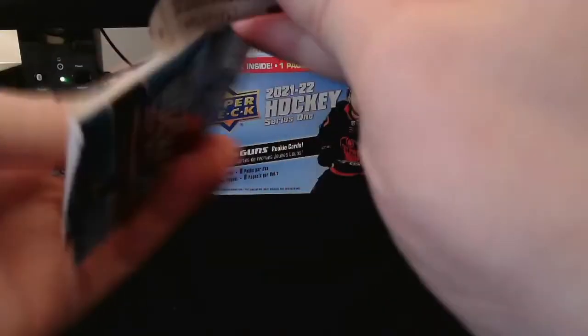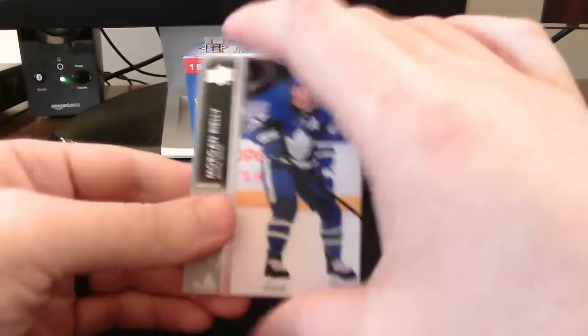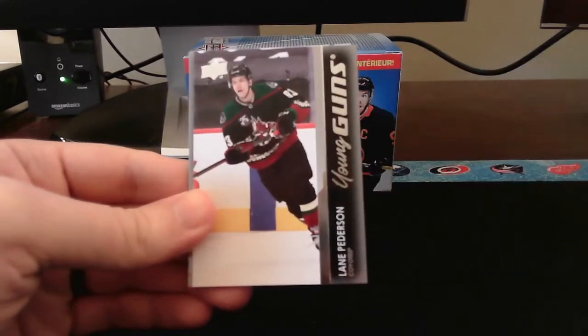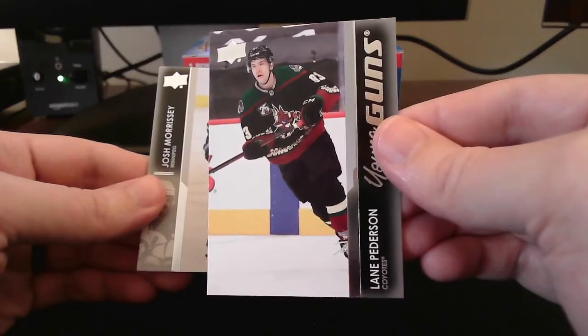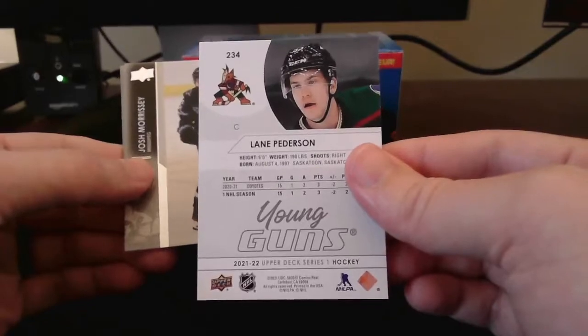Can we at least get one young gun? Last pack mojo - Morgan Riley again. Oh wait, we do get a young gun! Not the greatest one though. Got Lane Peterson out of the Arizona Coyotes. Not the greatest young gun, but at least we got one this time rather than zero.